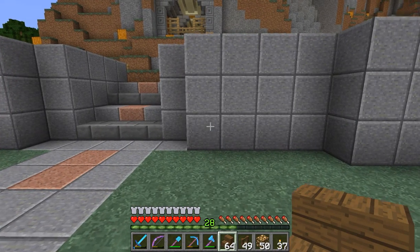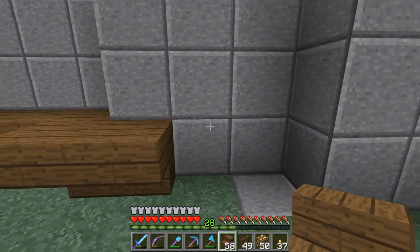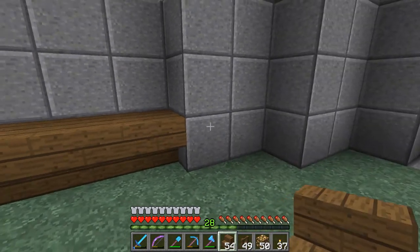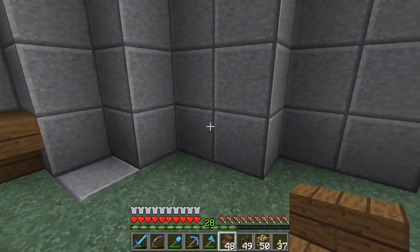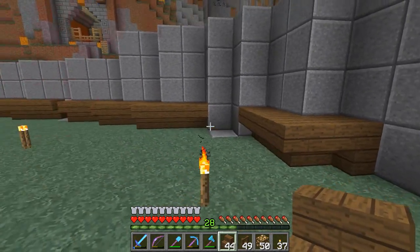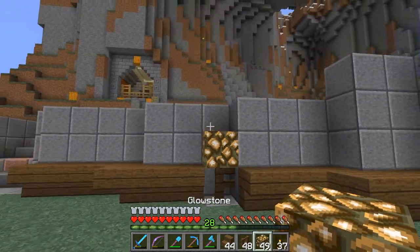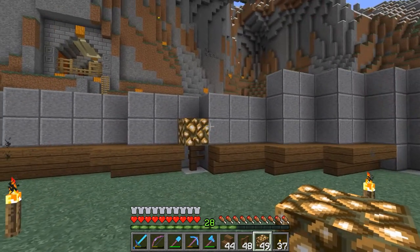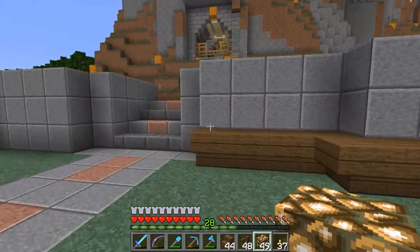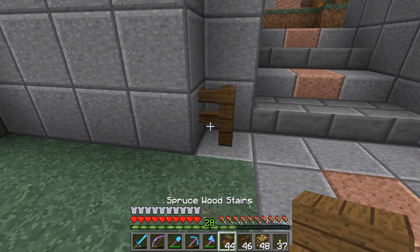I'm thinking we'll do almost like a bench-type thing and just take this all the way around. And then where I've got these, we'll go ahead and put some glowstone. I don't know if I like that — I don't know if I dislike it either — but I think we'll use it for now, and if we want to change it later we'll do that.